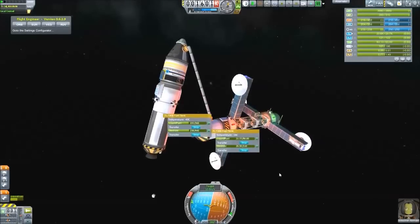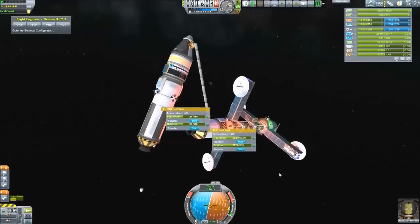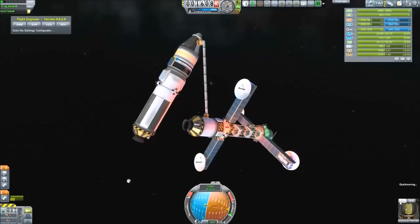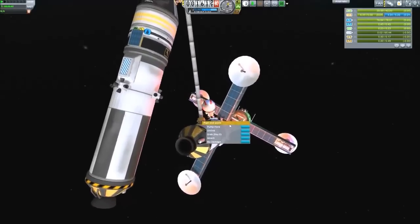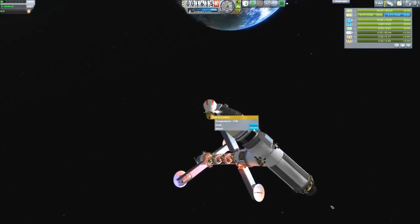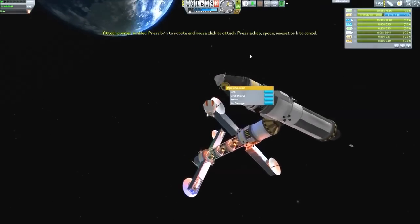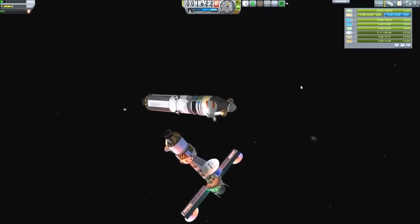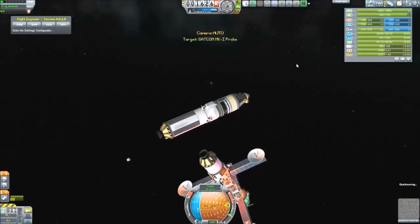This time I was smart enough to deactivate SAS. We still have a little bit of spin but that doesn't really matter. Now it's just a matter of transferring all the fuel. After what should have been one mission — but was actually three, or four if we count the mission needed to unlock the refueling nodes in the tech tree — we finally made it and should have enough fuel in this craft to get into the right orbit. Let's just look at this — yep, attach it, and hop back on board.